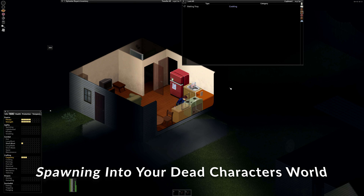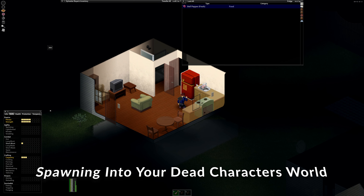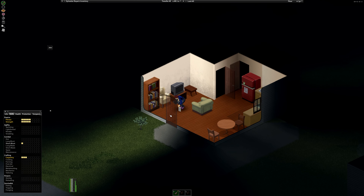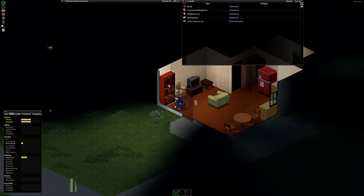If you die and press new character, you will spawn in the world of your dead character. This means you can go find your zombie, kill it, and get your stuff back. You can get your base back, cars, and everything.